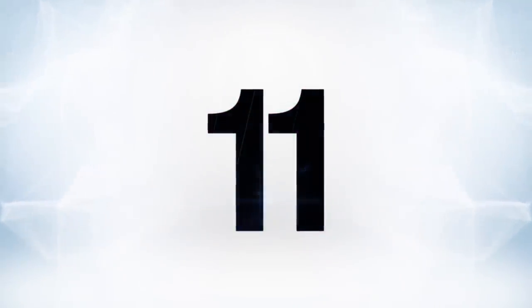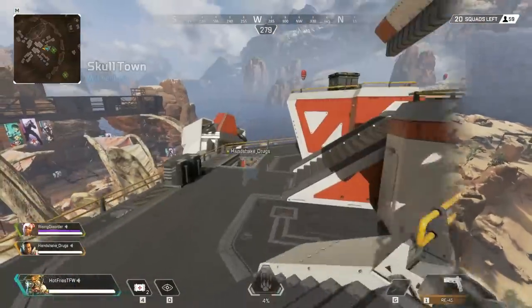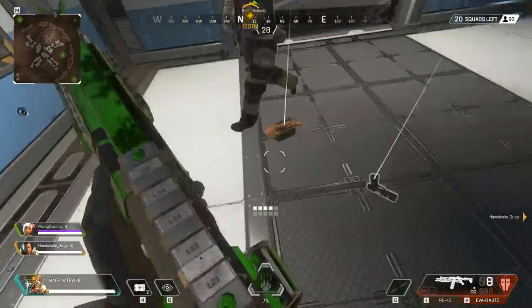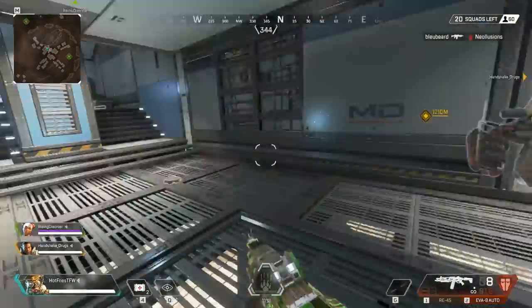At number 11, when you're dropping, consider looking for and landing on hovercrafts. These are usually high-traffic nightmare zones, but survive through it and you'll start with some pretty good loot right out of the gate. Also keep an eye on the ground because hovercrafts will actually land at certain parts of the map, and there's still good stuff inside.